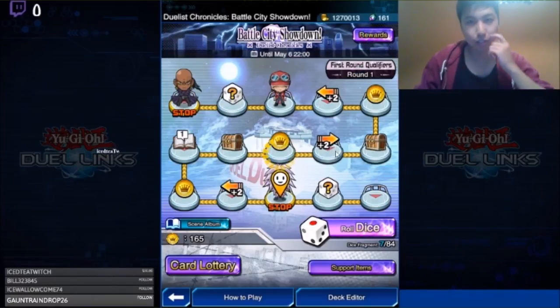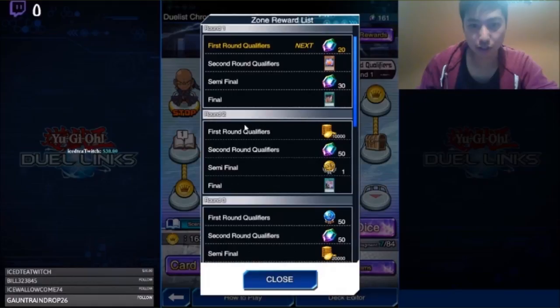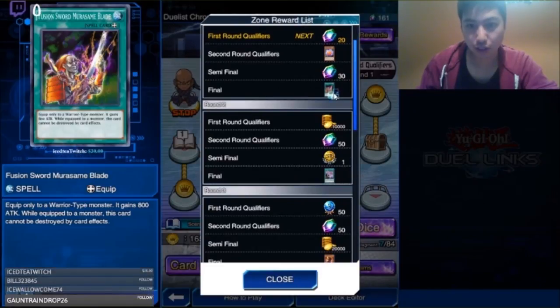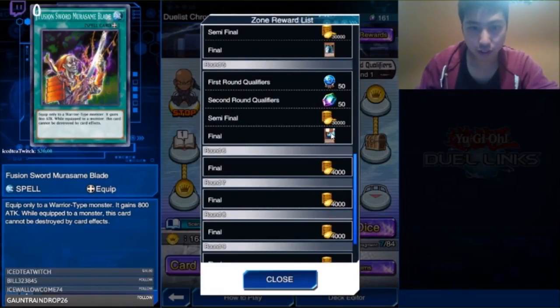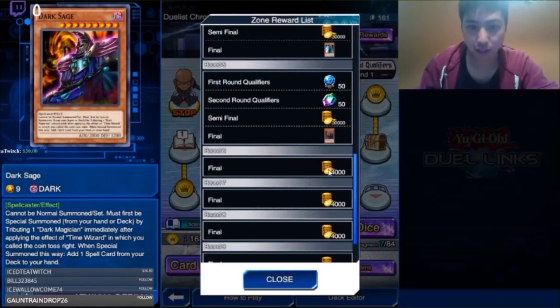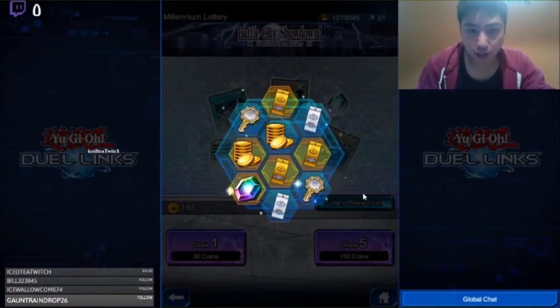Let's check the rewards. Looking at the final round — second round final. You get a lot of gems from these. It's only five rounds, and after that it's just a bunch of money. Looks like it's 11, and apparently I get another free pull.